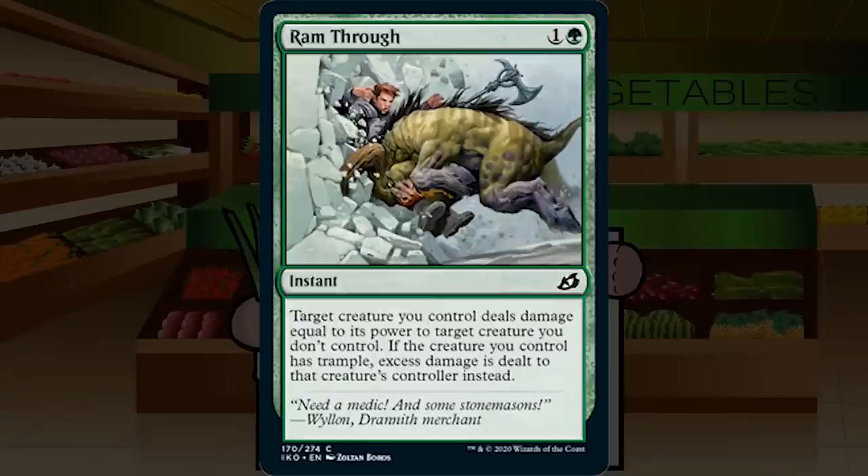Ram Through is 1G instant at common. Target creature you control deals damage equal to its power to target creature you don't control. If your creature has trample, excess damage is dealt to that creature's controller. This is a really good bite spell — instant speed is huge, and it's one-sided so your creature isn't dying. Your 3/3 can kill their 3/3. The trample clause is a nice bonus. This looks like the best green common in the entire set. Solid B.